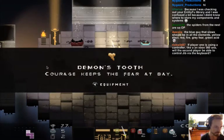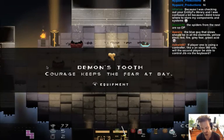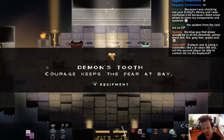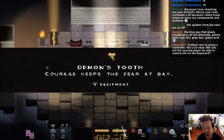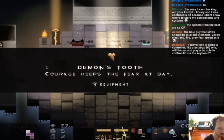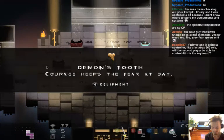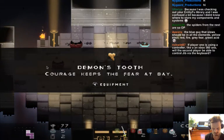Beat the level. Spiders from the nest are overpowered — they used to die in one hit but now take two hits, which is too much. A number was set wrong somewhere when scaling health per dungeon depth. A viewer suggests the wizard enemies should have elemental variants (yellow/electric, red/fire, grey/fear, green, etc.) — that's a great idea, added to the design list.